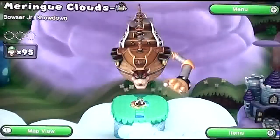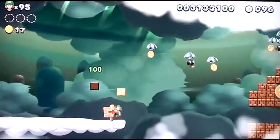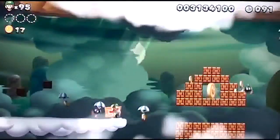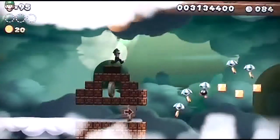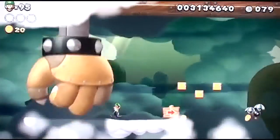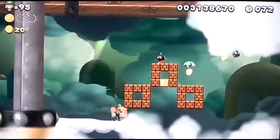I almost had him but I screwed up at the end. Give me a mushroom first of all because I'm going to need it. Bowser Jr. is going to try to hit us. Aim right here - come on, punch the block, thank you. So now he's going to try to fake us out - well, not really, he's just going to punch that. I thought he was going to fake us out but not quite yet.